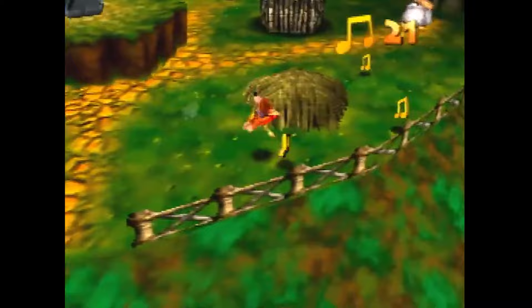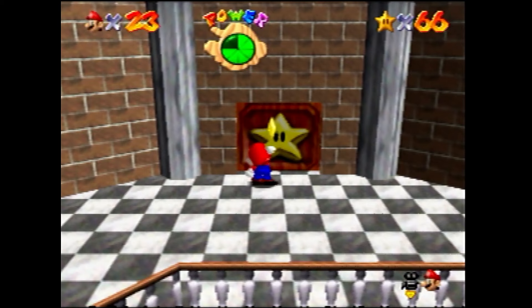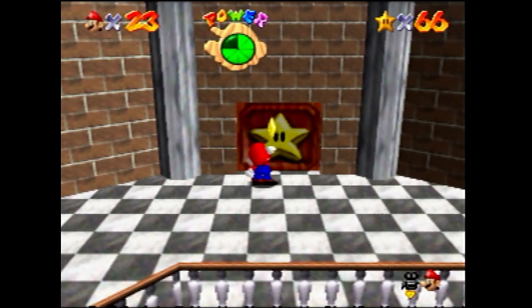Now, there are 10 jiggies hidden around Gruntilda's Lair, making the total for 100% in the game: 900 notes and 100 jiggies. I know what you're all thinking — this sounds an awful lot like Mario 64, where the stars are replaced by jiggies and the coins are replaced with notes.